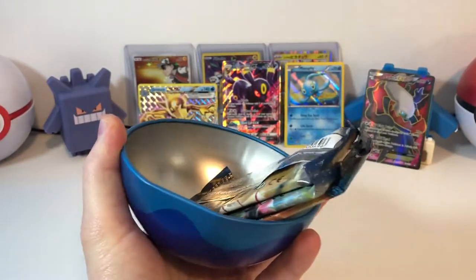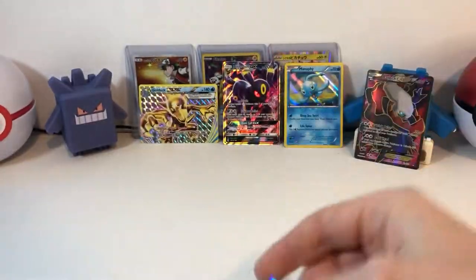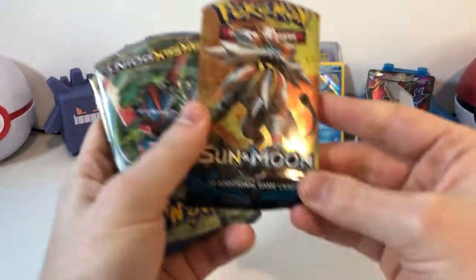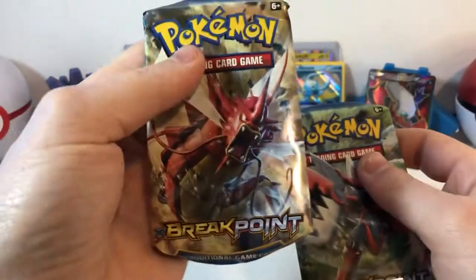Okay, on to our Dive Ball. Another Lugia coin — get out of here. Okay, so we have Sun and Moon, a Breakpoint, and another Breakpoint.